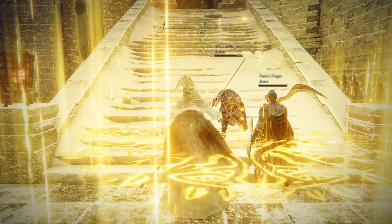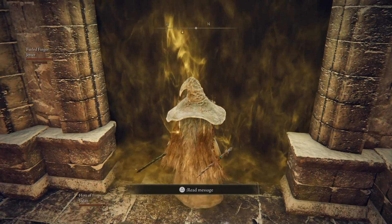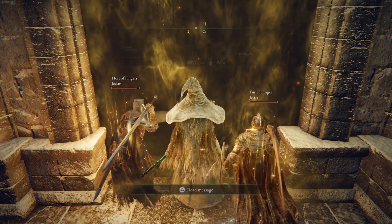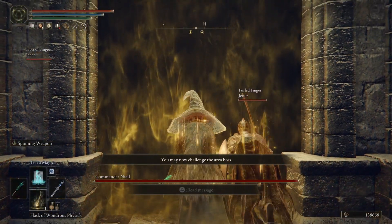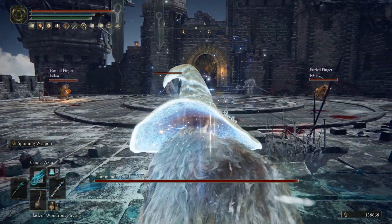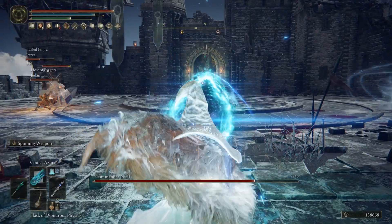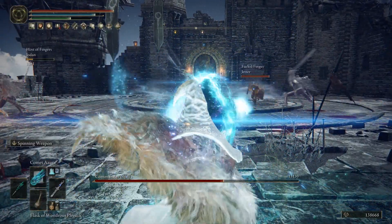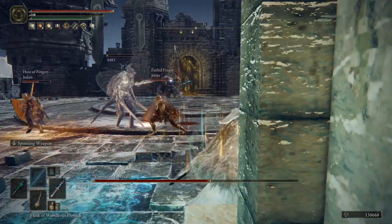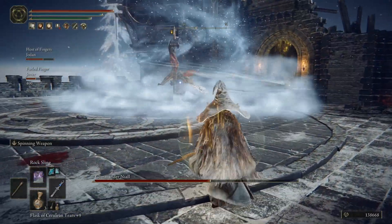We got summoned to help Jodan, who immediately blesses us — or maybe it's the other player Jeter. Either way we're getting blessed, which tells us we're rolling with at least a partial faith build, maybe a complete faith build. They're both dressed up like knights with swords. We're going to stick to our guns and use the anime laser. This time I got bored and decided to try Terra Magica — just to see if I can get away with it. I did, at least for now. We didn't completely get away with it though; the enemy aggroed Niall just enough away, so we've got to switch strategies.